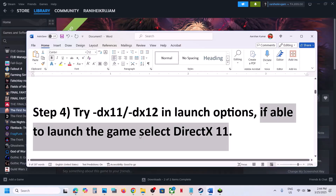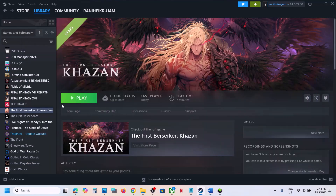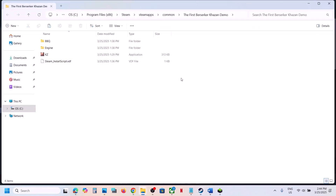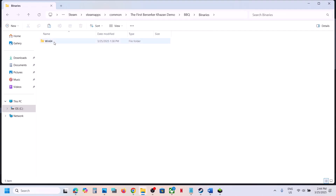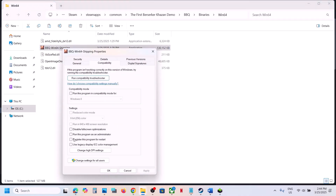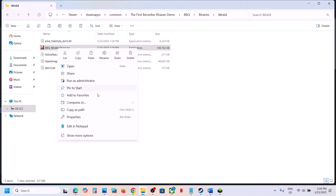The next step is to run the game as an administrator from the game installation folder. Right-click on the game, select Manage, and click Browse Local Files. Open the BBQ folder, then Binaries, then Win64. Right-click the exe file, select Properties, go to the Compatibility tab, and check 'Run this program as an administrator.' Hit Apply and click OK, then launch the game.